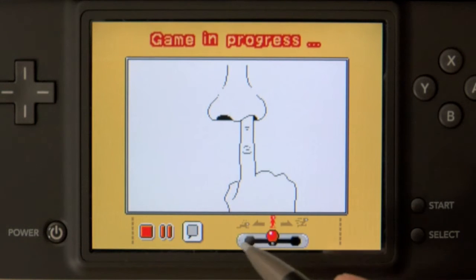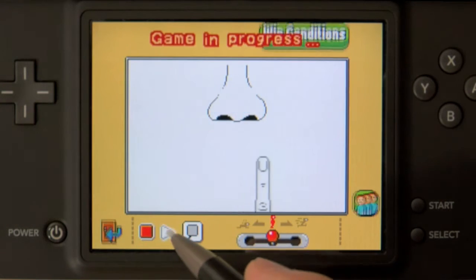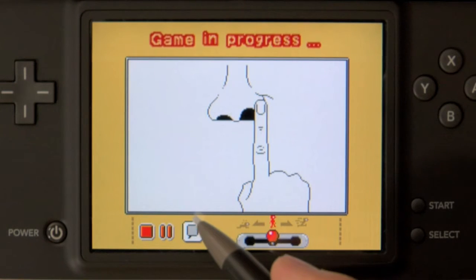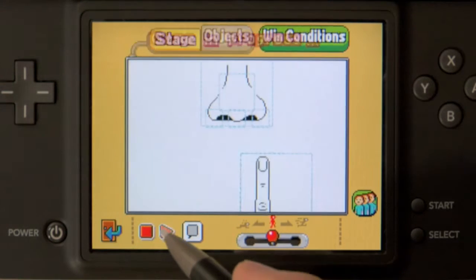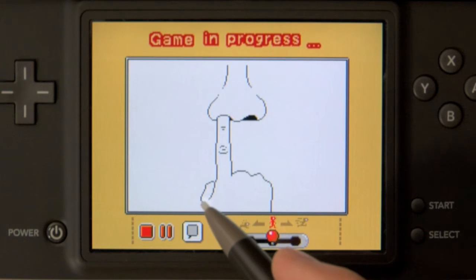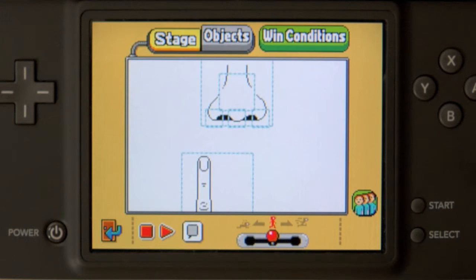Here we have Gold Digger. This is an old WarioWare classic, back again as a playable game in DIY. As you can see, I'm simply trying to get the finger in the nose. The interesting thing to show here is how the nose reacts to being hit by the finger. Let's take a look at our objects and I'll show you what's up.